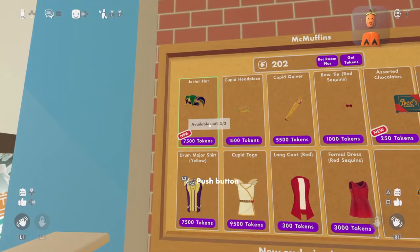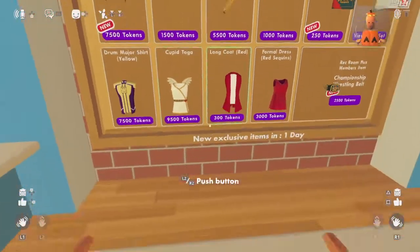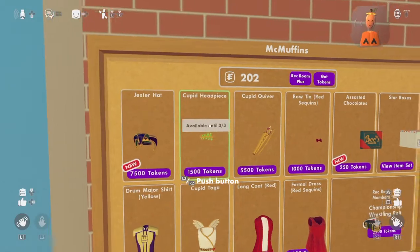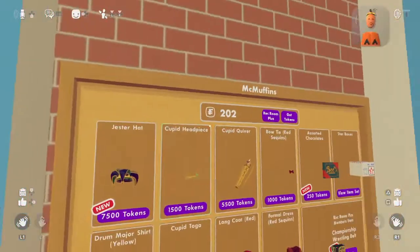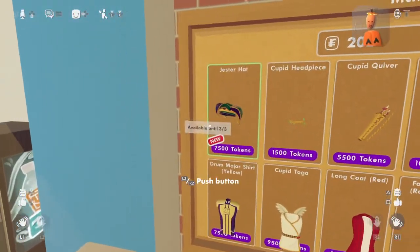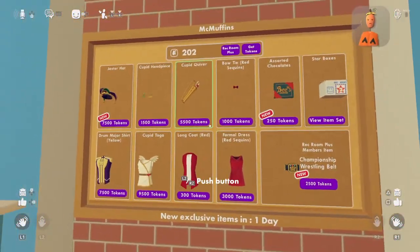I saw this on a guy's Instagram where he liked the stuff. And also the Cupid stuff as well. It's available until the 3rd of March — that's weird. Oh yeah, the Cupid headpiece as well. I'm guessing that's from last year, but I can't remember. And also, assorted donuts — that's an amazing thing. I could've bought them if I hadn't spent my tokens, but who cares. The Jester hat's actually really cool, but also really expensive.